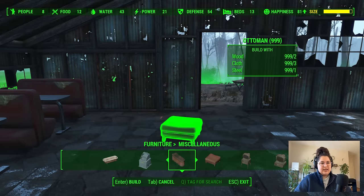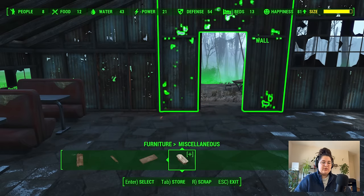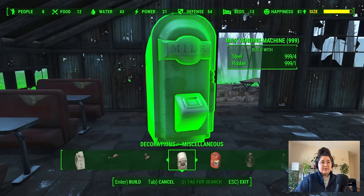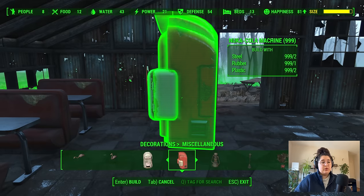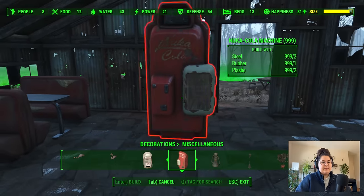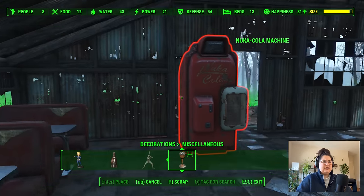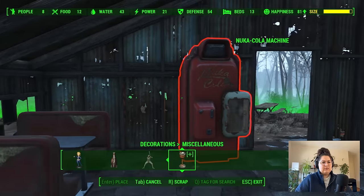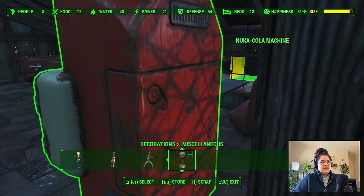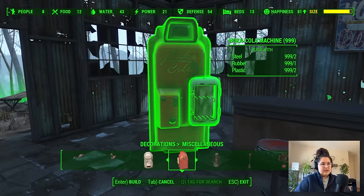I actually think I don't want a second counter here because I keep seeing the vending machines that I think would be good here. Those are decorations miscellaneous, I think. Milk vending machine — I cannot imagine that unrefrigerated milk would be good in the post-apocalypse. So let's go ahead and do Nuka-Cola instead. Why couldn't I move that backwards more? That should fit, right? Maybe it needs a certain amount of space behind it to open that servicing panel. And then I'm still on the hunt for a jukebox.